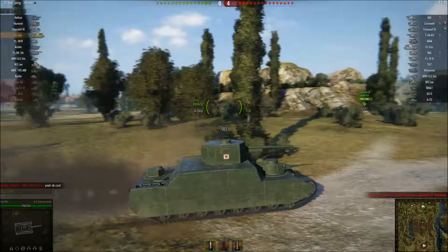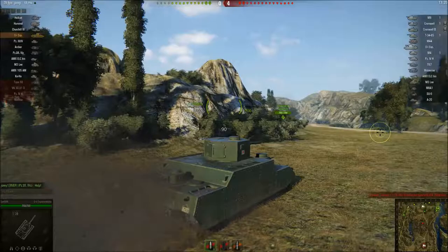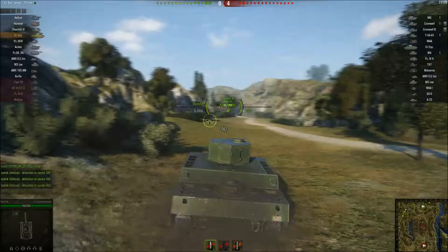By the way, these turrets on this tank — they're not weak points like they are on the KV-5. They're actual turrets. They actually have armor. Except for the cupolas, which don't have armor, but the turrets themselves actually have armor. So if you think they're weak points, don't — they're not. Don't shoot the turrets blindly thinking they're weak points.